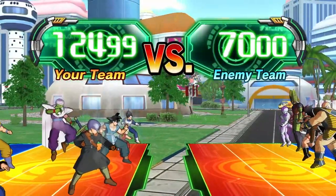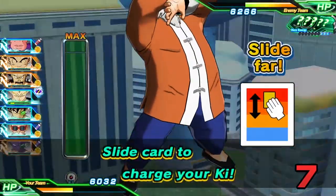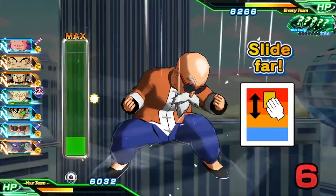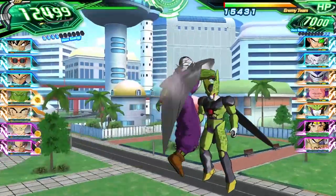Finally, be sure to take your group's power level into account, since this determines which team attacks first. High power levels can also build hero energy, which allows you to unleash powerful super attacks down the line. Once you've chosen your squad, commence the all-important Charge Impact Battle.